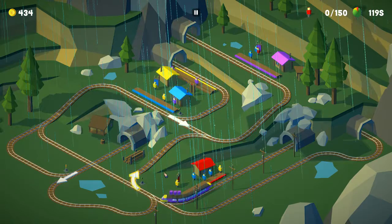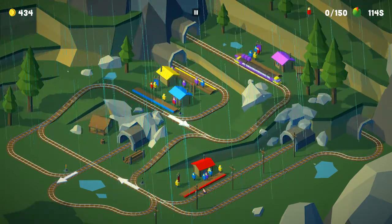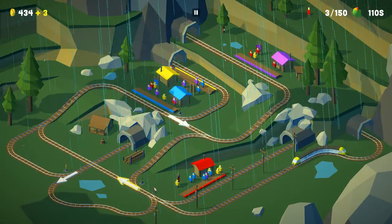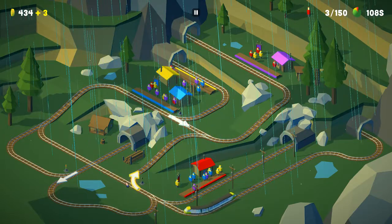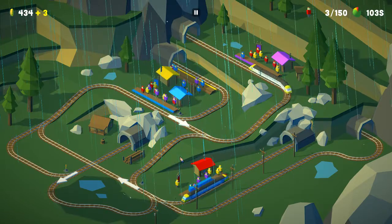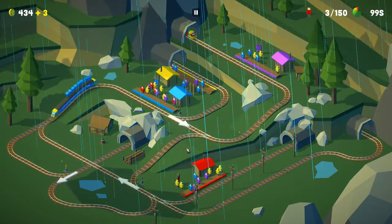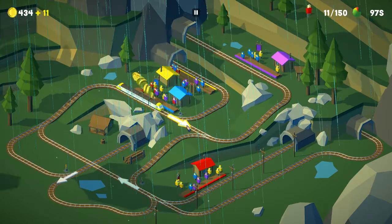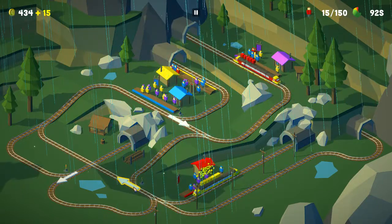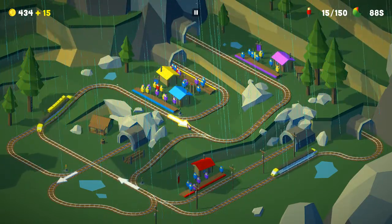I figured you'd go to the purple station just based on the number of passengers of that colour, which means you'll end up back at the red station, which will send you up to the purple station. Oh no, you want to go red — okay, fine. You want to go yellow, so you have to go around that way and up there.